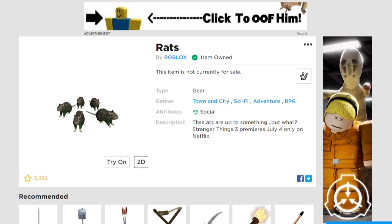Rats looks like a pack of 5 rats. The rats are identical with grey fur, black eyes, and pink ears, nose, tail, and feet. The bottom halves of each rat are tinted green as if a light is being shone from below.